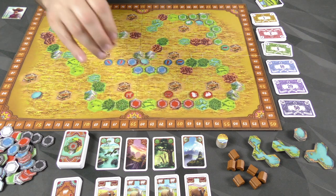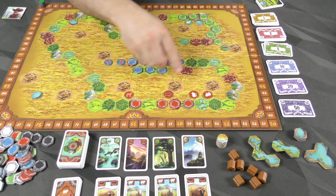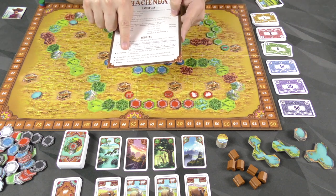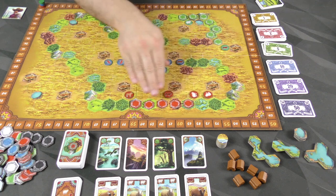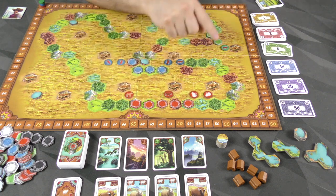So if these things weren't here, this player still connects to these three — they don't have to be connected to one another. Next up, land tiles. There's a mistake on the player aid that says 'lang,' but anyway — land tiles. For every group of land tiles you have that is at least three tiles, you are going to score two points per tile.